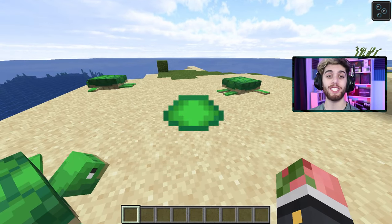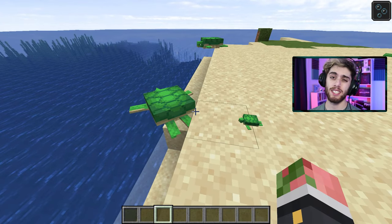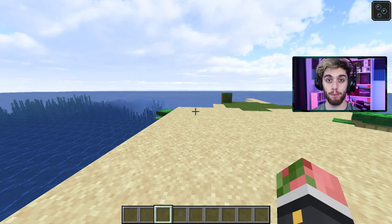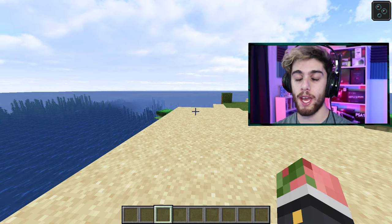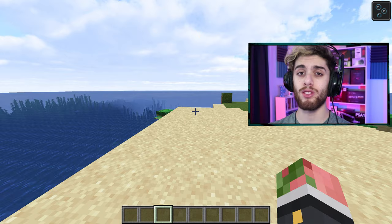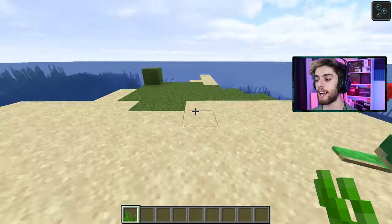This drop is called scute. You get scute when a baby turtle grows up into an adult, but that is kind of a rare instance. So really important advice: if you see a baby turtle in the wild, go to him and keep him safe — it'll save you so much time. If not, take out some seagrass and you've got to breed these guys manually.